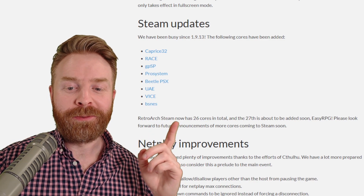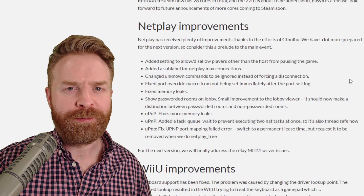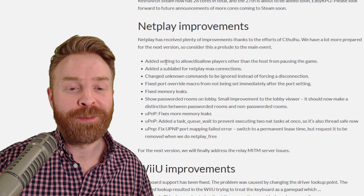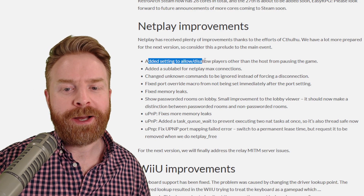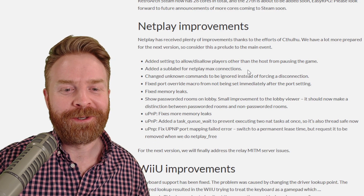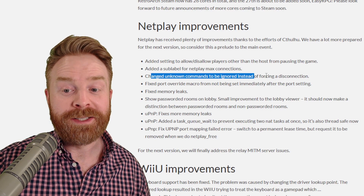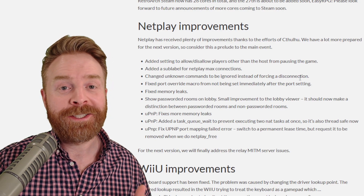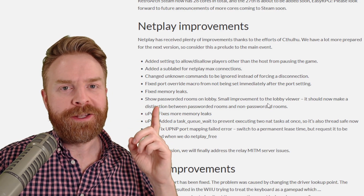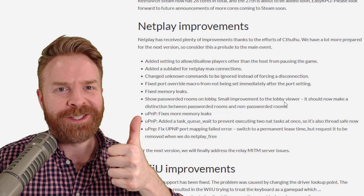We've also got 26 cores now on RetroArch with a 27th on the way, which will be EasyRPG. They've also made a bunch of NetPlay improvements, so if you play RetroArch over the internet, you might be happy with some of these very good quality-of-life improvements. For example, adding a setting to allow or disallow players other than the host from pausing the game — that was very frustrating. They've also added a sublabel for NetPlay Max Connections, changed unknown commands to be ignored instead of forcing a disconnection, fixed a bunch of memory leaks, and made an improvement to the lobby viewer — it should now make a distinction between passworded rooms and non-passworded rooms. That gets a big thumbs up.